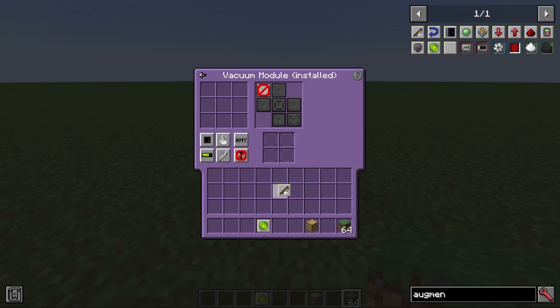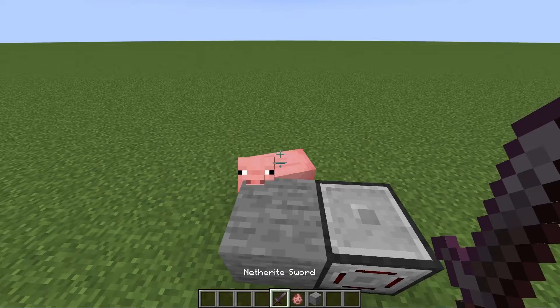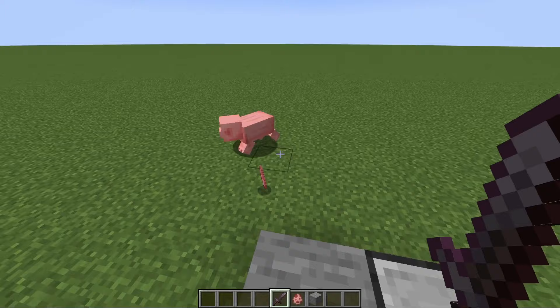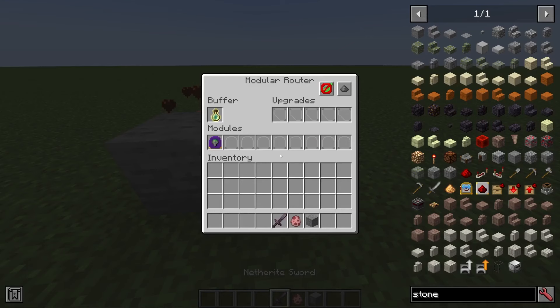The next augment is the XP vacuum augment, which allows the vacuum to pick up XP orbs. For example, if you kill a mob from a distance where its orbs won't reach you, the router will activate and pick up the XP orbs. Once you pick up enough of them, you'll see that the XP is stored in the form of bottle of enchanting.